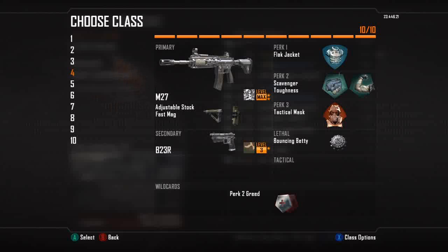We are going to be using the adjustable stock and the fast mags. We are going to have Flak Jacket as perk 1. Perk 2 Greed is going to be Scavenger and Toughness, with Perk 3 as Tactical Mask. Using a betty, and I threw on a pistol. I would recommend the Tac-45 but I decided to use the B23R because that is the pistol I am trying to get gold, so I need it on a class to get headshots with it.